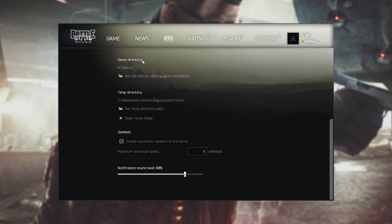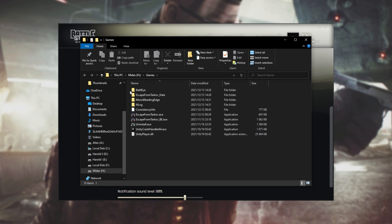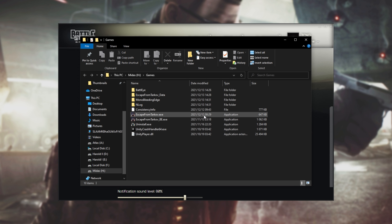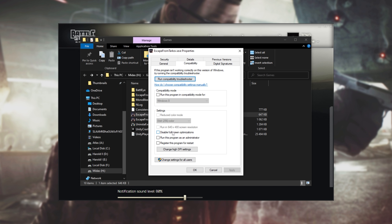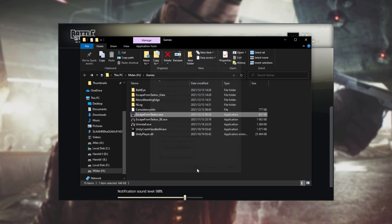The game directory is what we're really interested in. Click it to open up the Escape from Tarkov folder. Now locate EscapeFromTarkov.exe, right click and click properties. Inside, head across to compatibility, tick 'disable full screen optimizations,' click 'change high DPI settings,' enable the bottom tick box, select 'application,' and click OK.